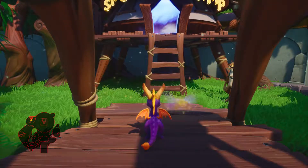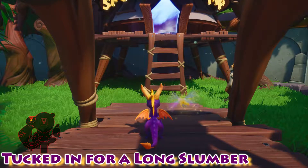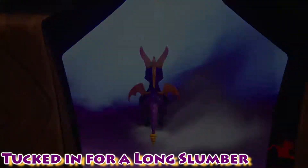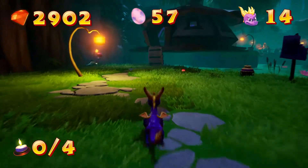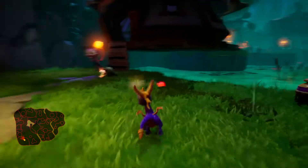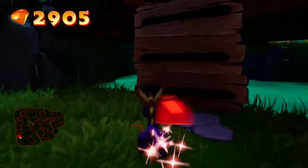What is up guys, it's Kallen, and in this video we're going to get the 'Tucked In for a Long Slumber' trophy in Spyro: Year of the Dragon. We're going to go into the Spooky Swamp level right here and we're going to zoom to the end of the level, because that's where this trophy is going to be.